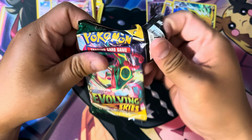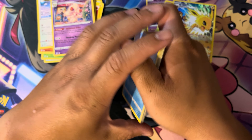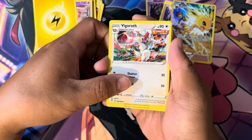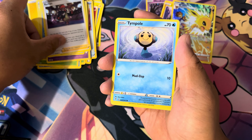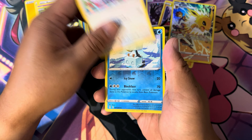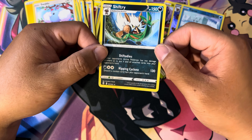Last one — I'll do the booster pack. Lightning Energy. You got Vigoroth, Alolan Vulpix, Raihan, Tympole, Eevee, Woobat, Cufant, Swablu. Reverse Holo Squirtle. And you got Shiftry.